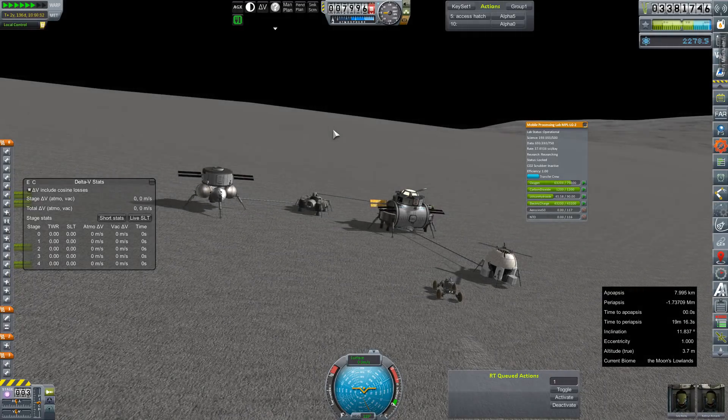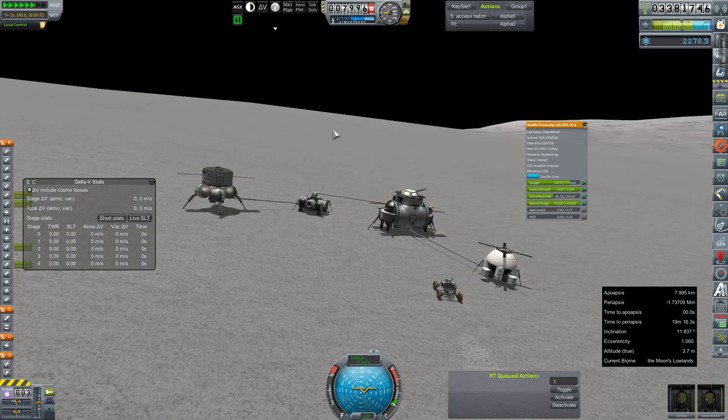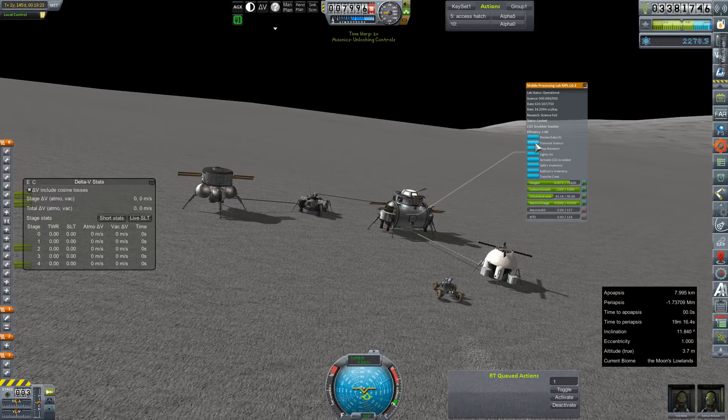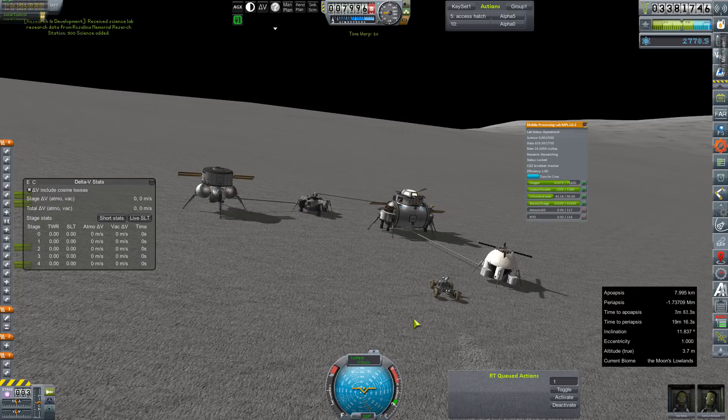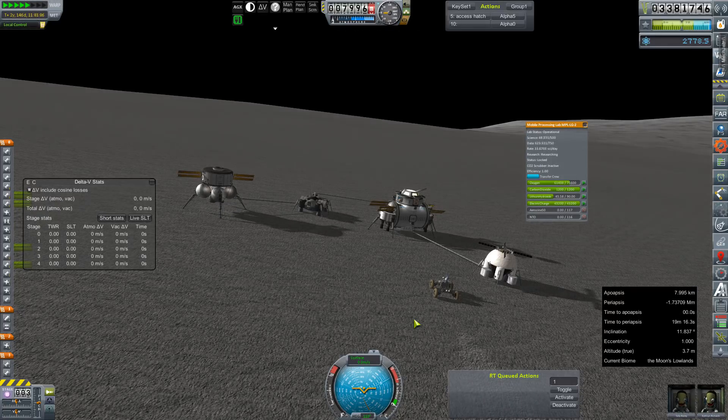I think we're down to just like one last experiment or so to transfer into the lab. We can only have so many experiments in there at a time, so as soon as the data is low enough for us to transfer in the high point value experiments, we will. But I think everything that we've already run in the lab that we've got duplicates of, we're just gonna bring home — why not? I don't think we're gonna get any payout for it, but it's worth a try. This is our next radio-in batch — I think we went from like 200 science to 2,200 science just in the time we've been here already, which is pretty awesome. This is a lot more efficient than I ever gave it credit for.